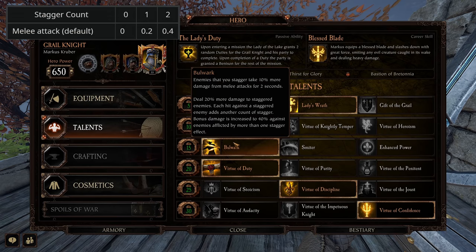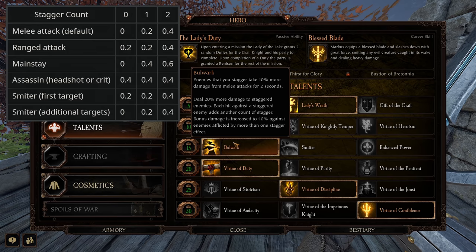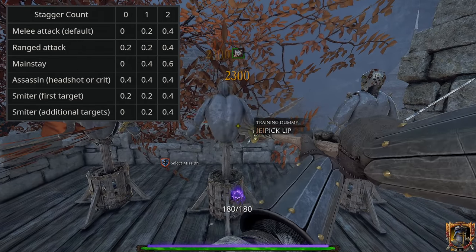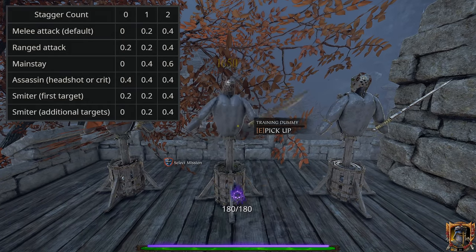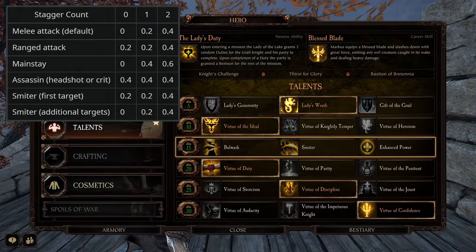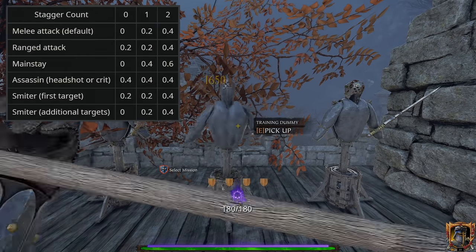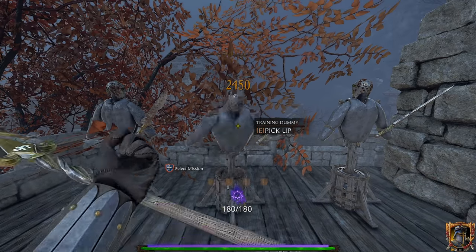Last but not least, we got Bulwark, which, as far as Stagger Count is concerned, functions exactly like having no Stagger Talent at all, except whenever you do Stagger an enemy minion, you also apply a debuff which increases the amount of damage the enemy minion takes from melee sources by 10%, that lasts for 2 seconds and stacks multiplicatively with the default Stagger damage bonuses, and also benefits your teammates.